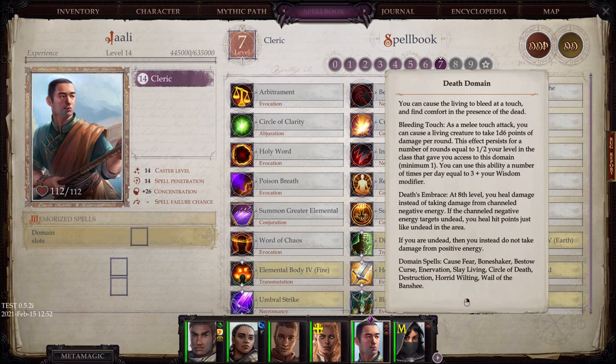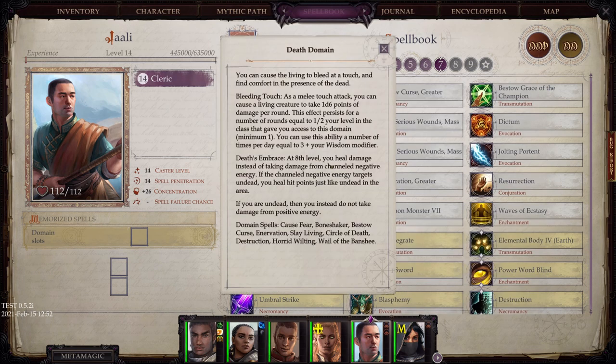Death Domain: You can cause the living to bleed at a touch and you find comfort in the presence of the dead. Bleeding Touch: as a melee touch attack, you can cause a living creature to take 1d6 points of damage per round. Death's Embrace: at 8th level, you heal damage instead of taking damage from channeled negative energy.